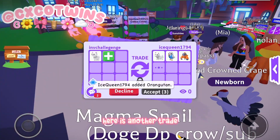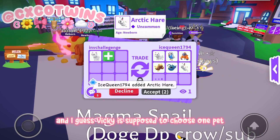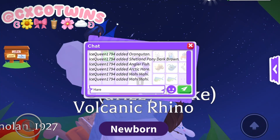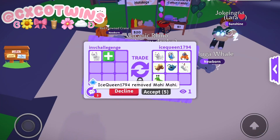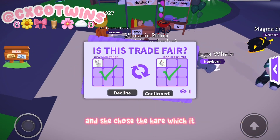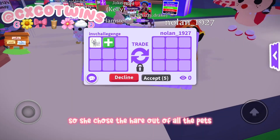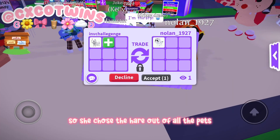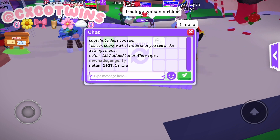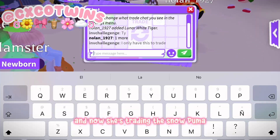Here's another trade where Vicky is supposed to choose one pet. She chose the hare out of all the pets, which I think was a pretty good idea. Now she's trading the snow puma.